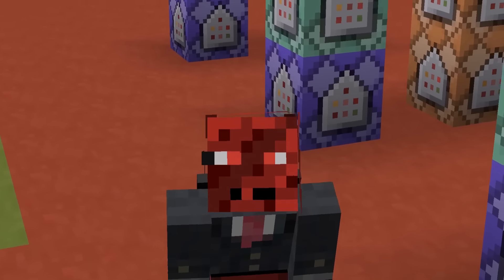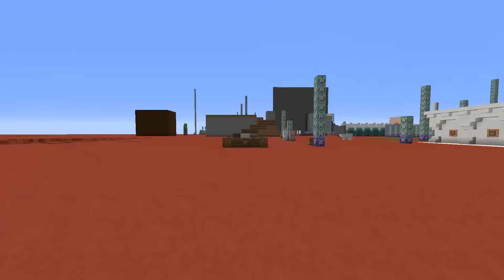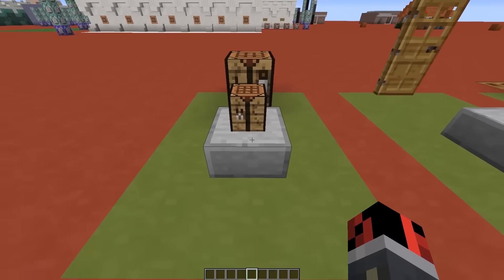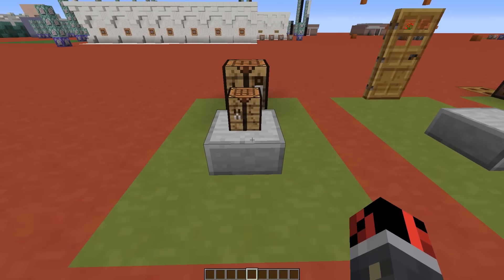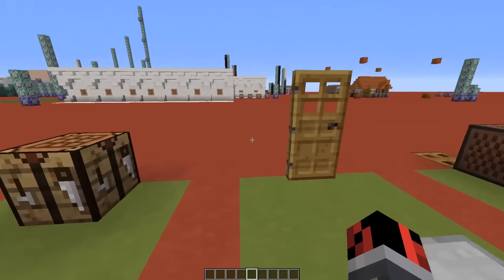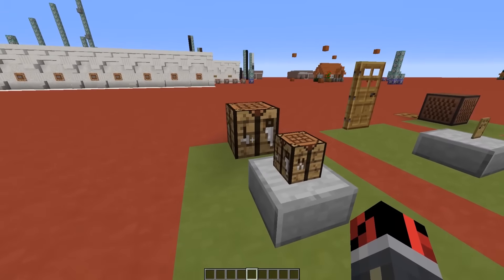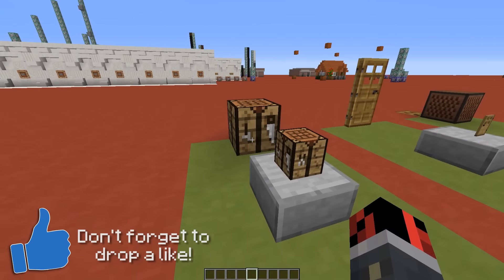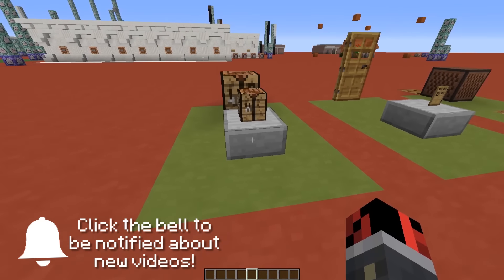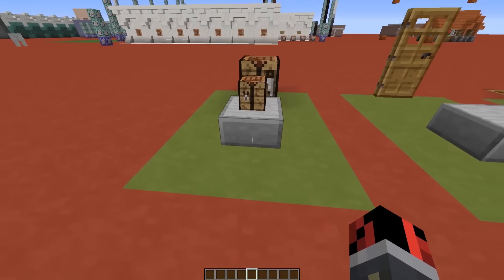Hey guys, this is Red and welcome back to a new Minecraft video. Today we have some common blocks behind me. As you saw from the title, this is the first episode of a new series called Minecraft Mini Blocks. The aim of the series is that I pick different Minecraft blocks — for example a crafting table, a door, and a note block — and recreate them with the same functionalities but in a miniature version using command blocks. This is kind of like Seth Blinks' mega blocks series, but the opposite.